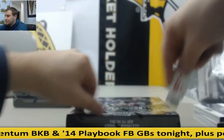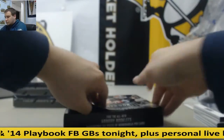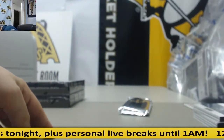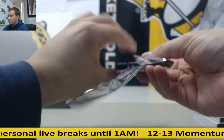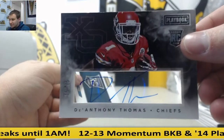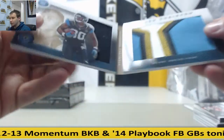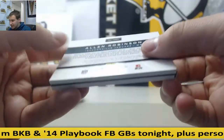Three boxes to go. For the Chiefs, to 75, DeAnthony Thomas, rookie auto. And Alan Robinson for the Jaguars — dual patch for the Jags. That's nine of 25.